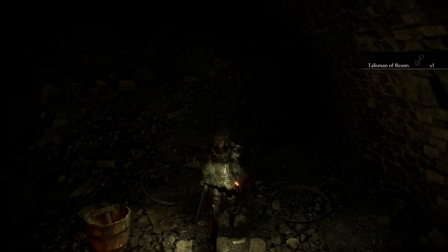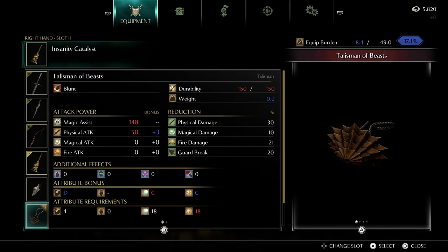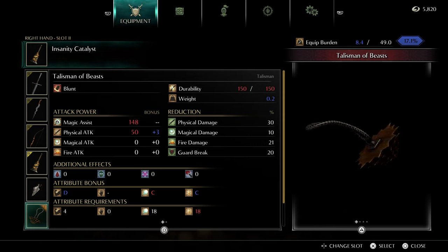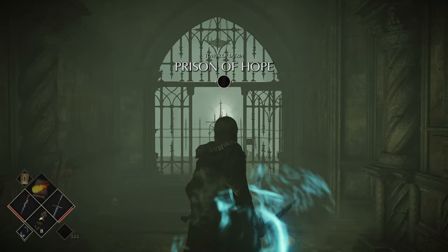Just like that, Skirva the Wanderer is melted. He might give you more trouble than any of the others — just a heads up. He gives you the Talisman of Beasts, which is one of the best talismans in the game — definitely better than the regular one. We don't have the faith to use it, but if you have the stats, I highly recommend swapping it for the regular talisman.